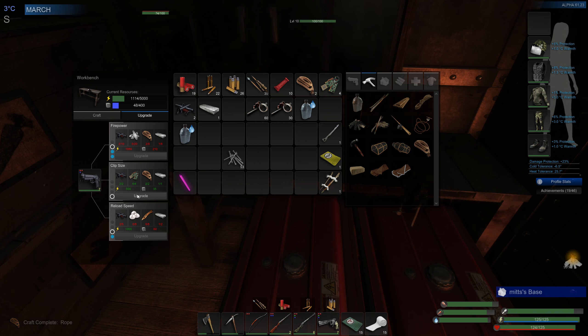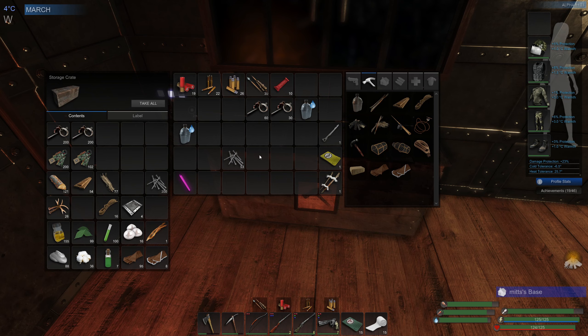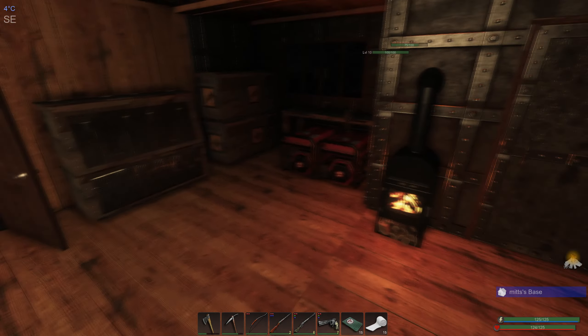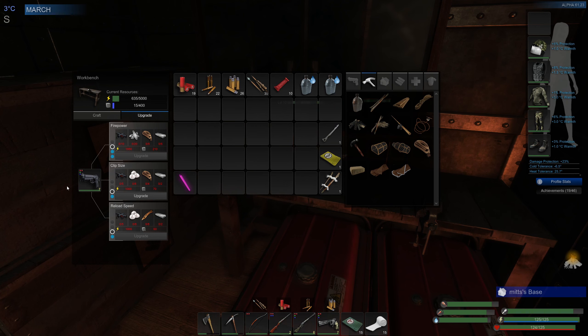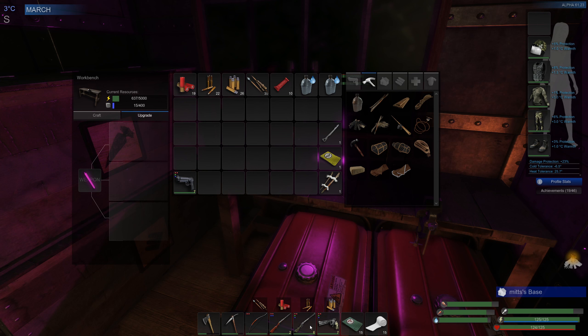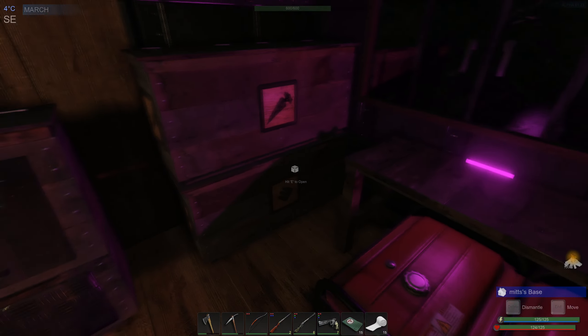Clip size done, firepower upgrade, reload speed upgrade, clip size upgrade. We're down to 618 power on a stormy day. Let's put that away. The water collectors are running full pelt. Level 10 — this is looking better. This might actually be a useful weapon. It's really useful for caves because you can easily get headshots with the pistol from quite a distance. It's a surprising weapon once upgraded. We've got a hundred rounds and can easily make more.